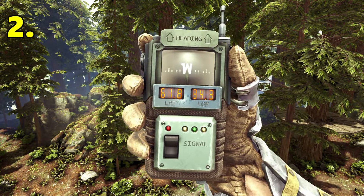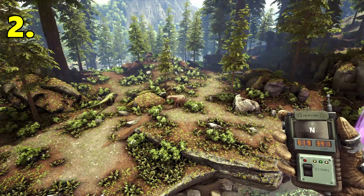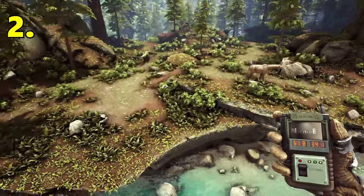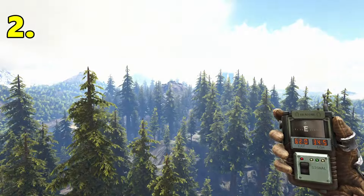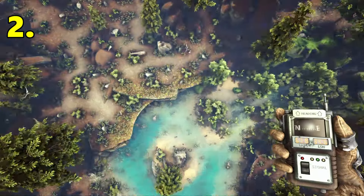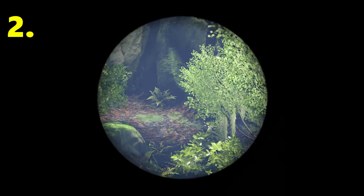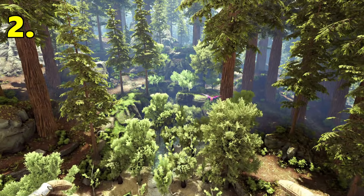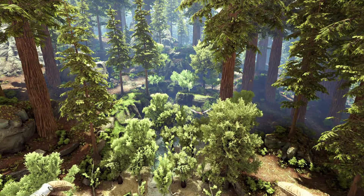The next base location is going to be 61.8 latitude, 34.3 longitude — this is the Redwoods Lake. You can build tree platforms around here; it's very nice ground to build on with some pretty nice flat areas. You've got the mountain directly east for all your metal and rare resources. Also to the east you have the Swamp Cave, and that is one of the best caves on the map for farming cement paste and levelling up very quickly, though it's obviously a very difficult cave.